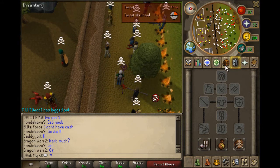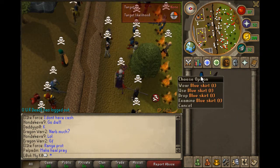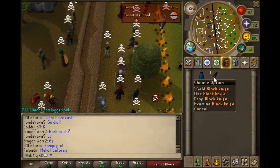So the items you need are a blue skirt, tea, and a black knife.